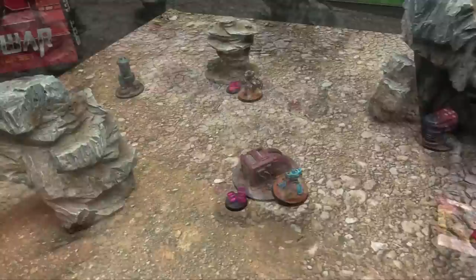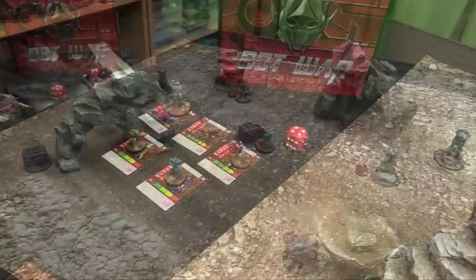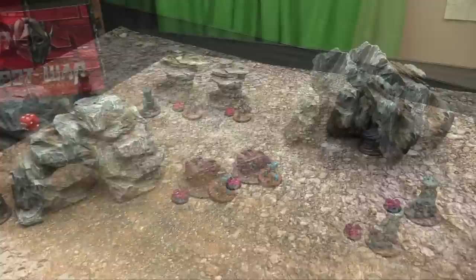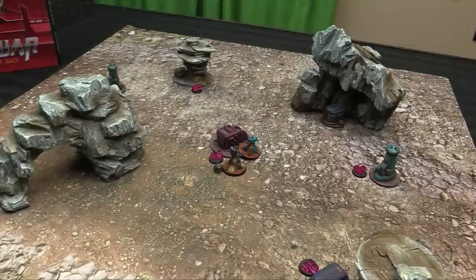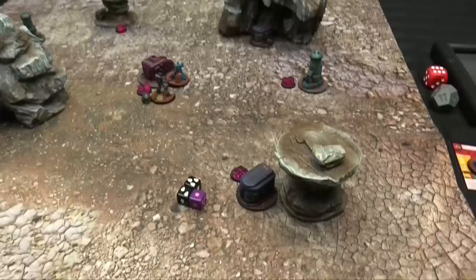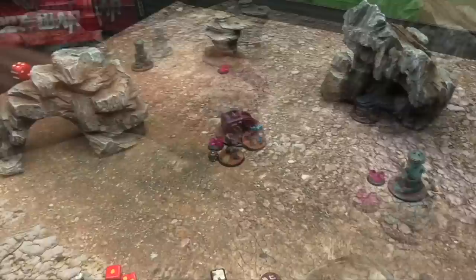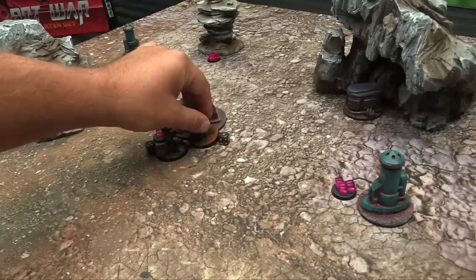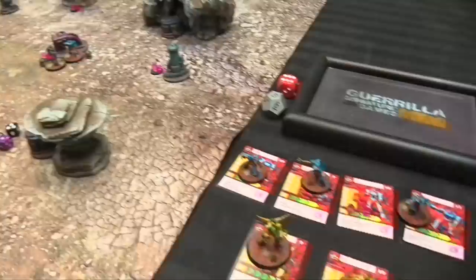Nebulous fires at General Duke and rolls nine damage! Duke rolls four shield dice — blocks two — and is eliminated. General Duke, the last significant Valiance model, is killed by Nebulous' magnetic gun. Turn five scoring: Atlanteans go to... six VPs, Valiance four. With Duke dead, Wolf is the only Valiance model remaining. Wolf has three energy cubes — he does a Ram Attack charge ten inches, slamming into Nebulous. Rolling close two plus two black bonus dice — gets six total; Nebulous has two shield dice, blocks three, takes three damage going down to one health. The game hangs by a thread.